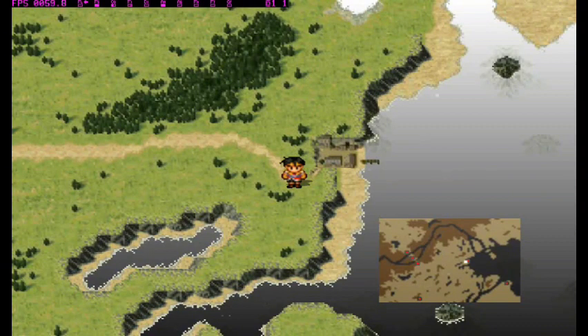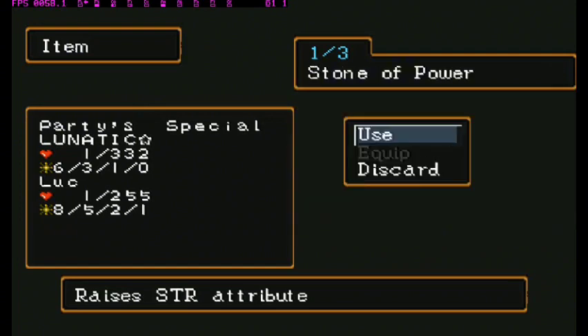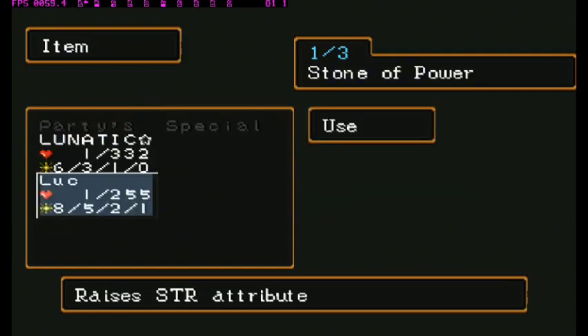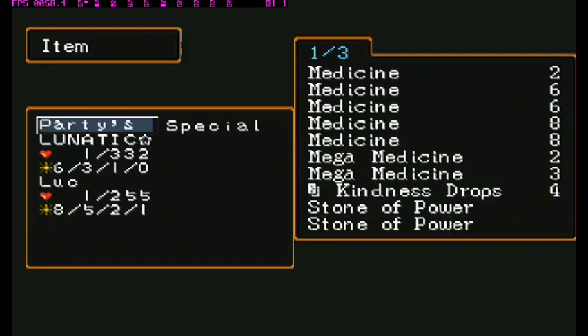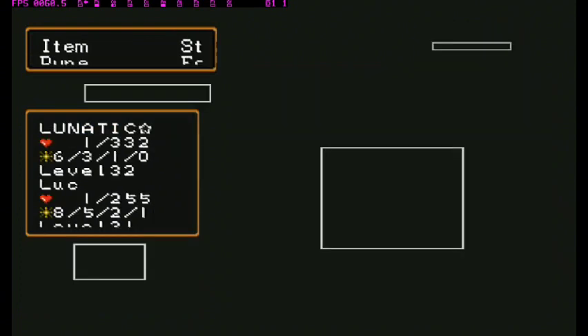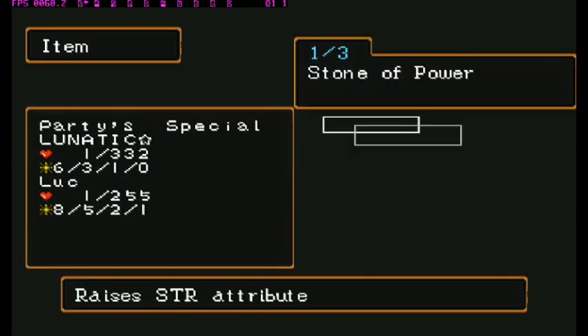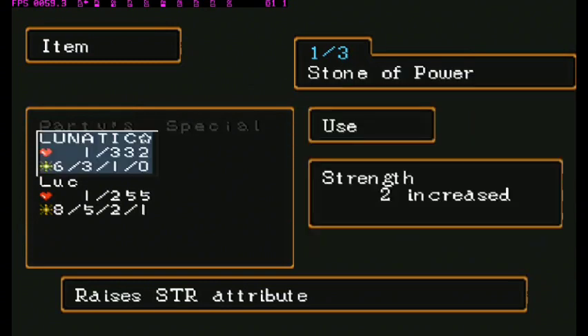First you need to save — save your data first, then proceed. Using your stone stat here, anything you want. My character has 122 power, around 89 magic, protection 84, and magic defense 92 to 93.